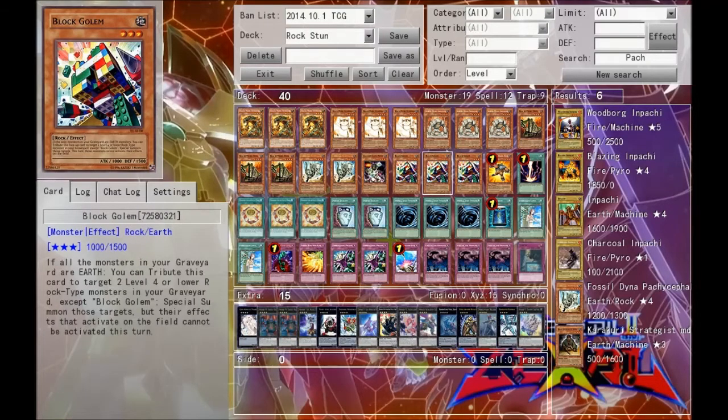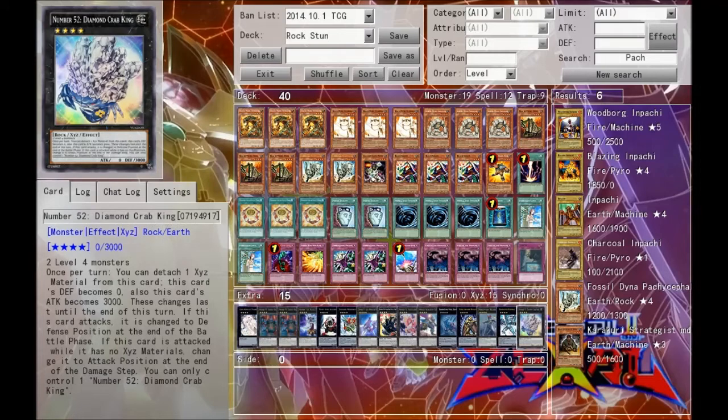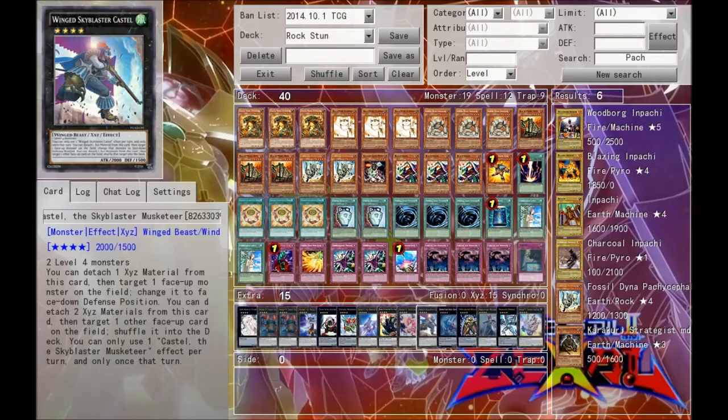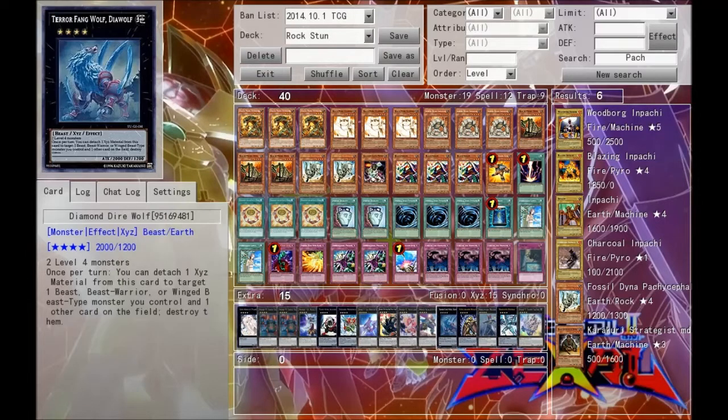But as I said, we don't have any extra deck answers for it. I guess you could technically see ARK and Castel as that, but normally they have a Winda already out on board and we can't really do much against that.